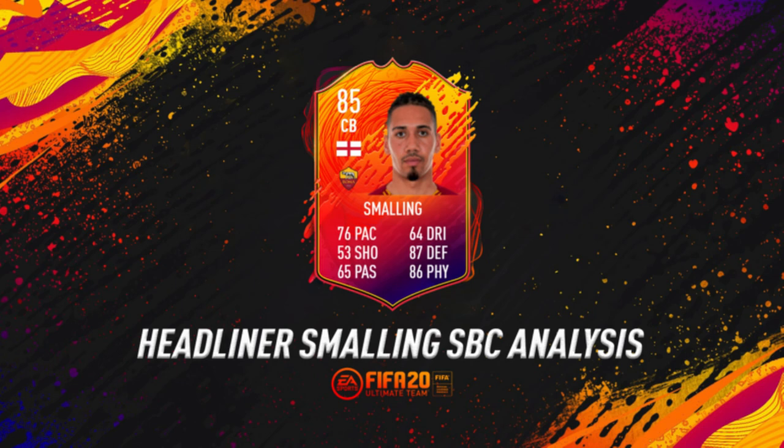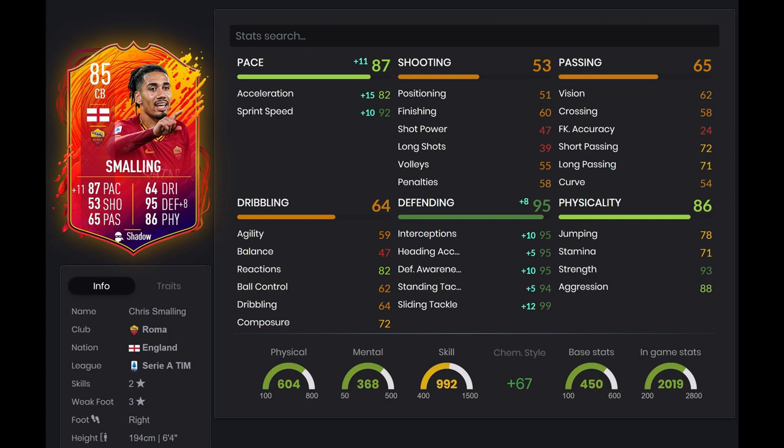Ever since FIFA 18 and FIFA 19, EA haven't really released a good card for him — no Team of the Season or anything — and then out of nowhere in FIFA 20 they released this card in the Headliners promo. It's a bit surprising. I guess they're trying to revitalize the Smalling hype. Now we're going to be taking a look at some of his stats on Footpin.